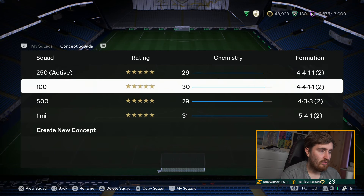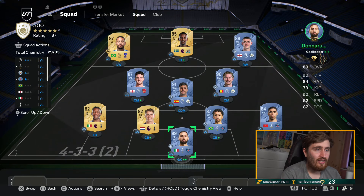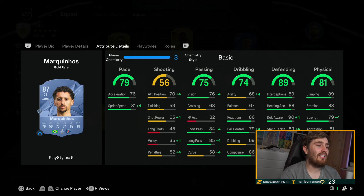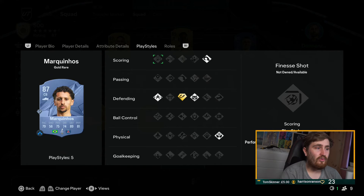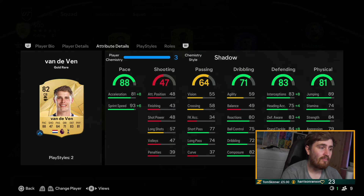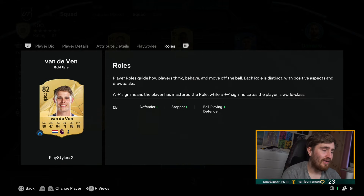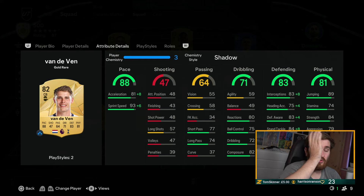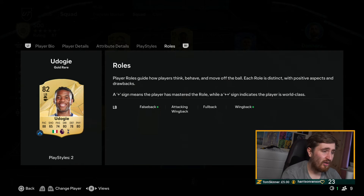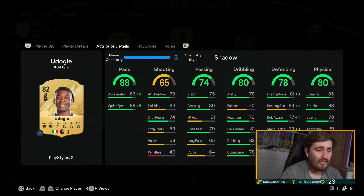For the 500k team we've built a 4-3-3. You can see we use some similar players — Donnarumma, Marquinhos, Hakimi are just insane value at this point in the game as elite players compared to other options. Marquinhos is only six foot but he's still got Lengthy, some of the highest defending stats in the game, Aerial with high jumping, Gold Intercepts, Anticipate — he's really good, probably the best value elite center back in the game. Mickey van de Ven — crazy card, not a lot of play styles but he's got all the player roles and he's the fastest center back in the game while still being very good.